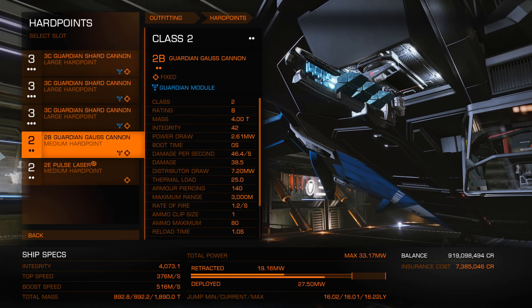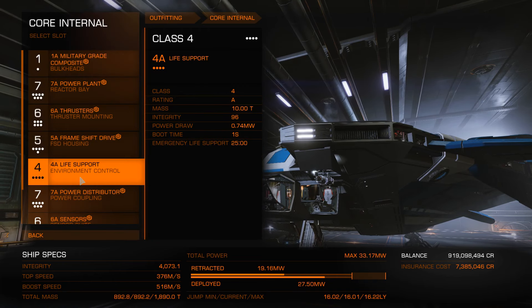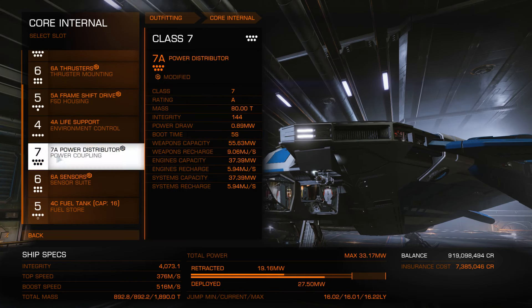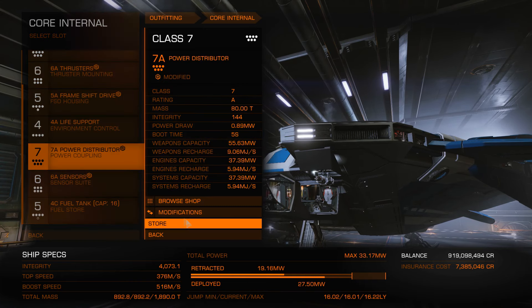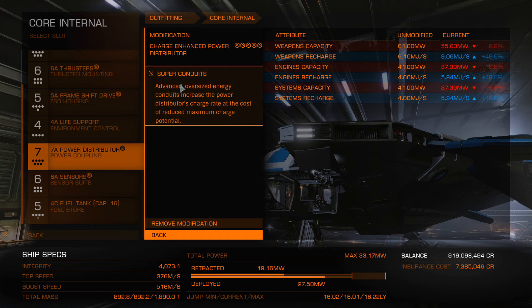The power plant has armored 5 with double brace to basically keep your modules as intact as possible. The thrusters, I have dirty drive tuning 5 with drag drives — it is a little bit slow but it is very heavy. A 5A frameshift drive with shielded FSD 4 — you can put 5 on there — and mass manager to get you around. I have a 4A life support in case I knock out my canopy, so I have 25 minutes of emergency life support. Very handy, trust me, you'll need it. But that is just me — you can do whatever you need, lightweight it and whatnot, but I do prefer to keep it because it's that important.